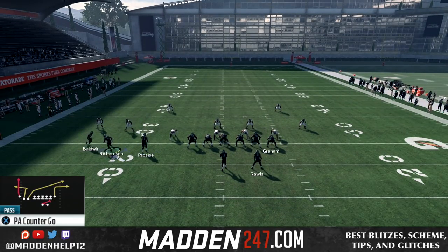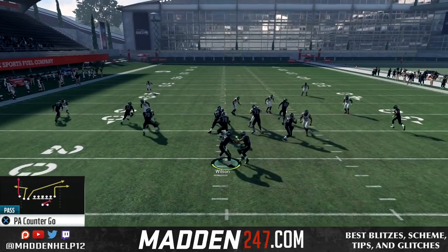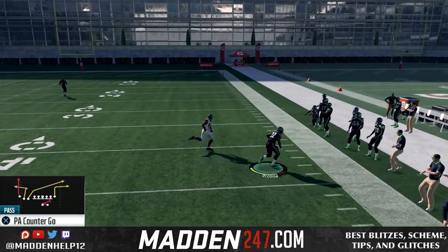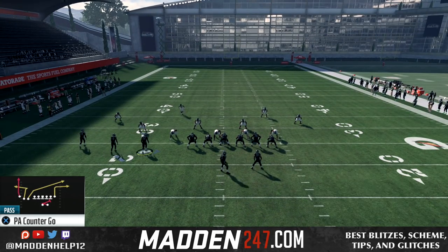The reason you want to make sure he's your worst route runner is because you don't want the defense to recognize him. The only way to cover this is to user it, and that's usually why you put a drag on the far left receiver — so you have an underneath route in case they bail on that crossing route.